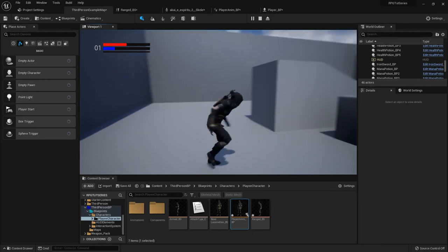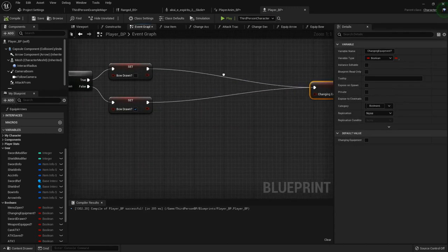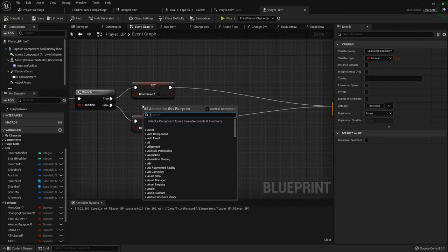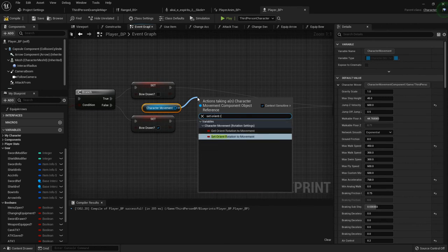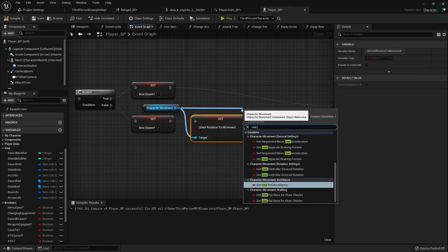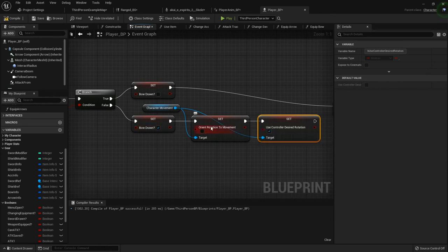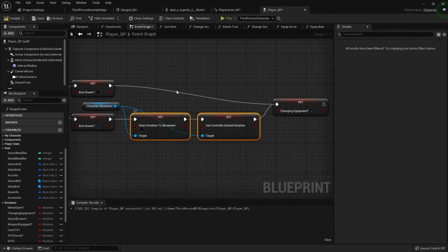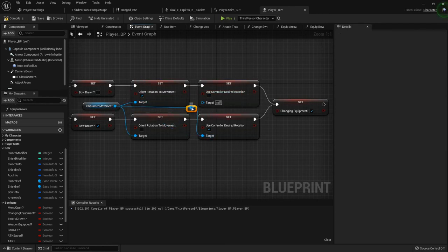In the player blueprint, once we draw the bow we need to set a little more - I forgot we also need to change her movement mode. Get Character Movement and just like we did for the sword and shield, set Orient Rotation to Movement. When she has the bow drawn I want that to be true. From Character Movement, Use Controller Desired Rotation - we want that one to be false and Orient Rotation to Movement to be true, because if she has the bow we want her to face the same direction and not rotate based on movement direction. We want the mouse to control what turns her. Copy that and alternate the values to hook up the stowing side as well.